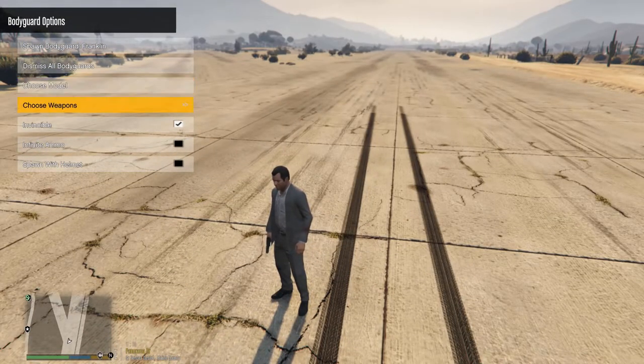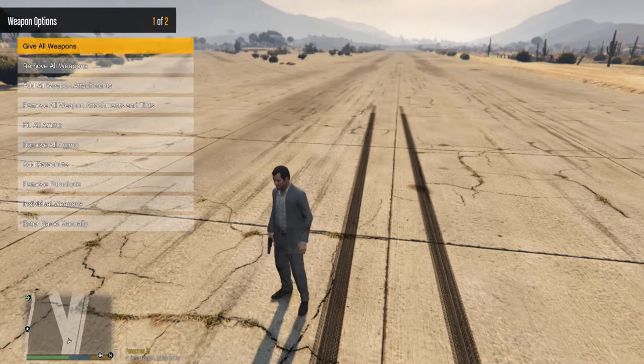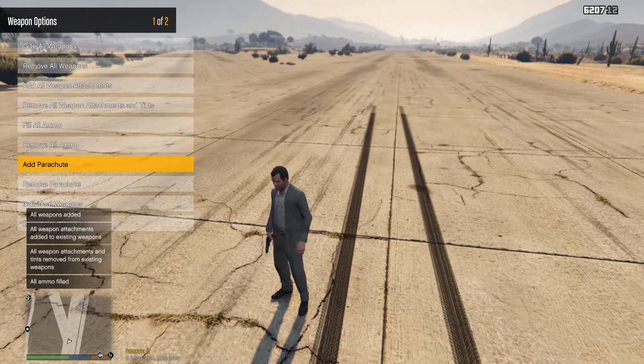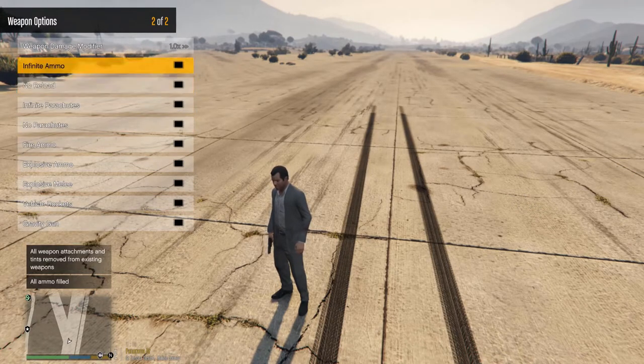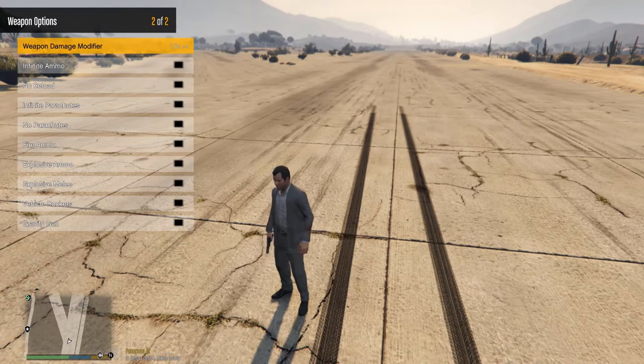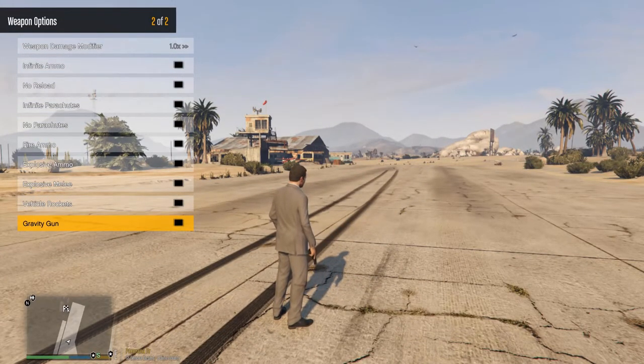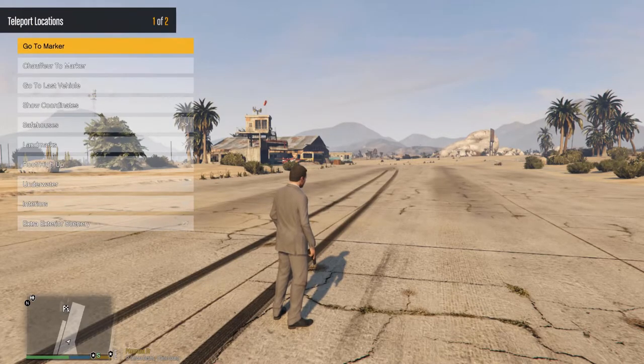You can choose which weapons your bodyguards have and dismiss them whenever you like. For weapons, you can give all weapons instantly, add or remove all weapon attachments, fill ammo, remove all ammo, and add a parachute — always safe to have. There's also infinite ammo, no reload, and a damage modifier — you could technically kill someone with one bullet to the toenail if you turn it all the way up to around a thousand. There's also a gravity gun using the stun gun — shoot something and it holds it in the air, then you can throw the car away like your own death ray.